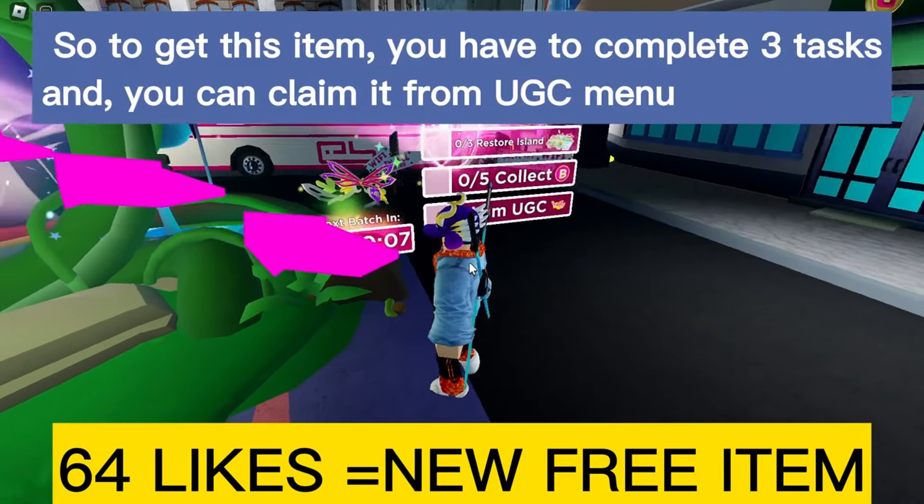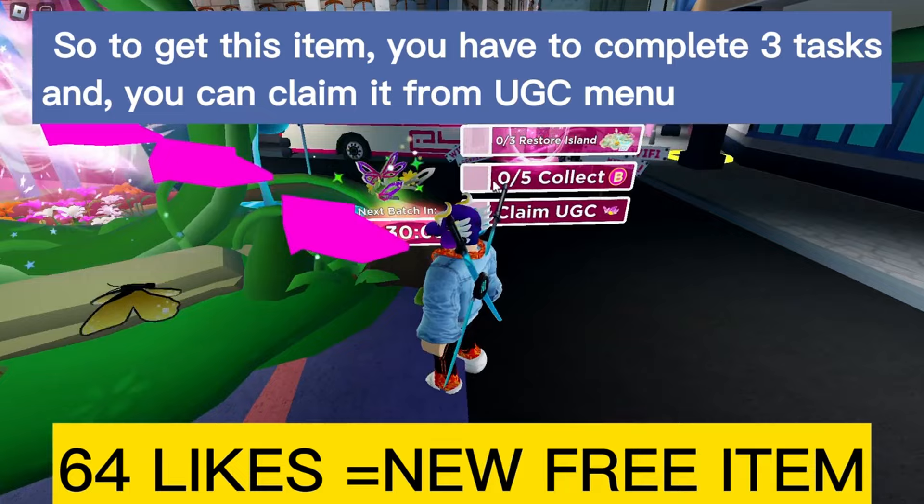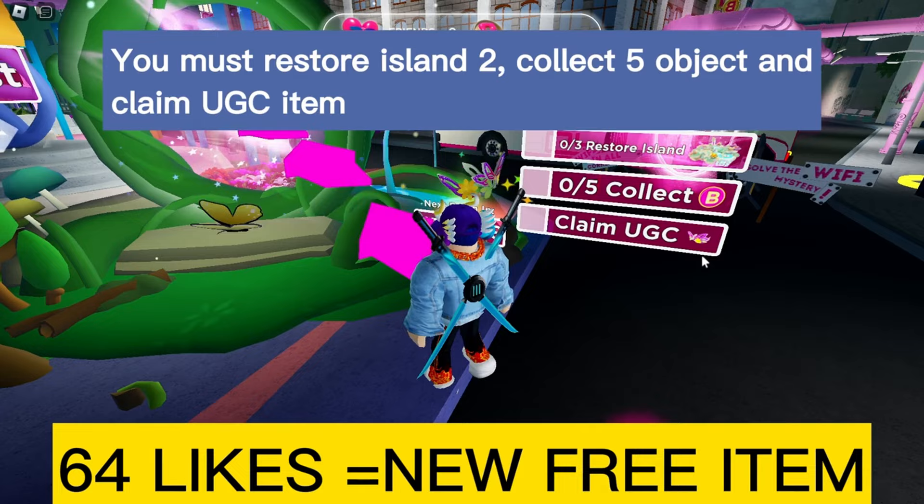So to get this item, you have to complete three tasks, and you can claim it from the UGC menu. You must restore island 2, collect 5 objects, and claim the UGC item.